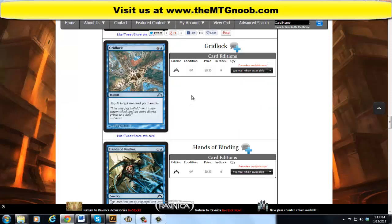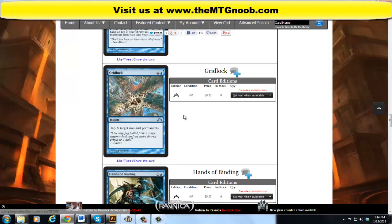Gridlock: costs X and one blue, instant, uncommon. Tap X target non-land permanents. This card is very good — it leads to blowouts when people are not expecting all their permanents to be tapped down, especially creatures. It's very swingy and really nice. I think it's a very good trick, especially with combat.